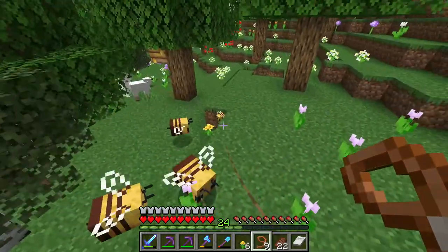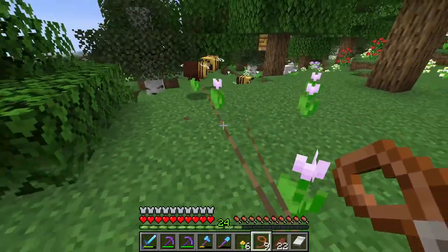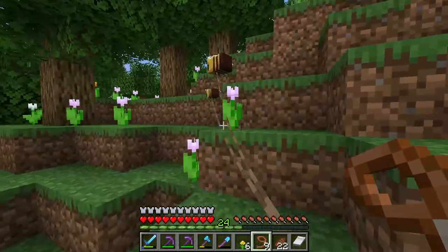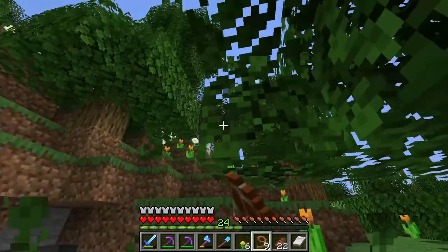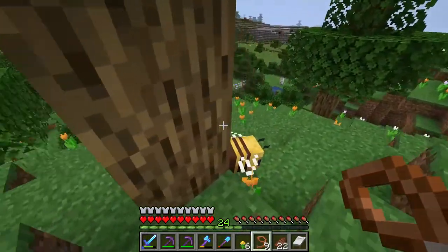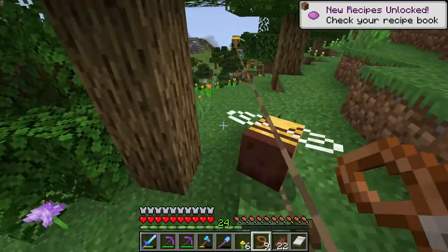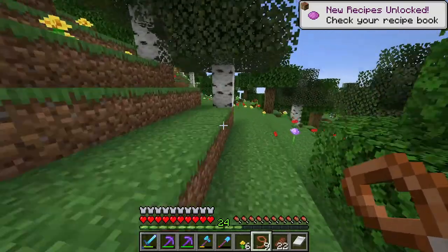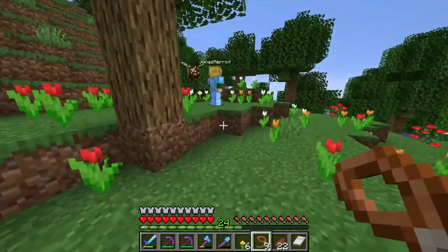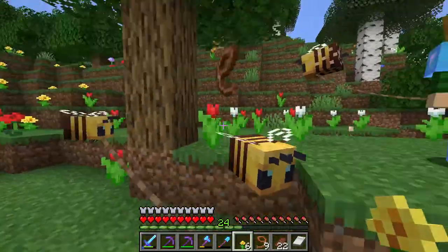I'll bring them back to where Jonas is. These bees need to come with me. Let's keep going this way. I should probably grab some of these flowers while I'm at it — like these alliums, which are quite cool. I think they only grow here. It looks like Jonas is right here, faithfully holding that bee, which is very good.